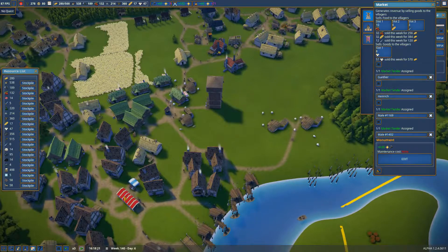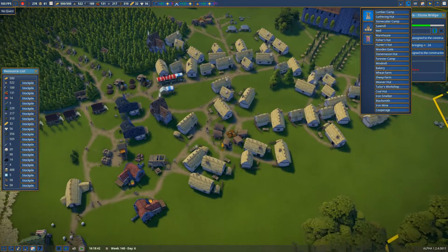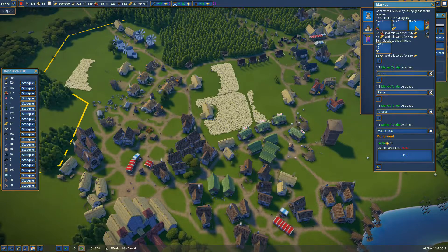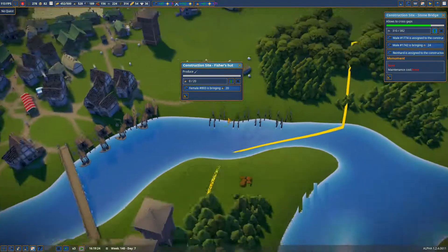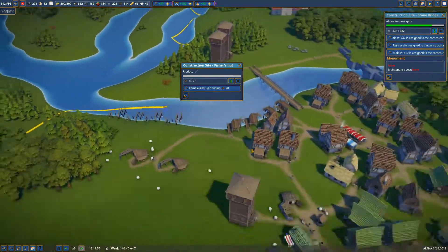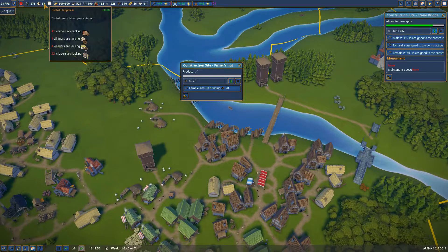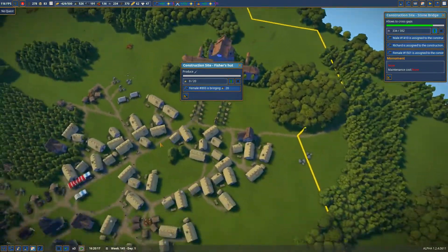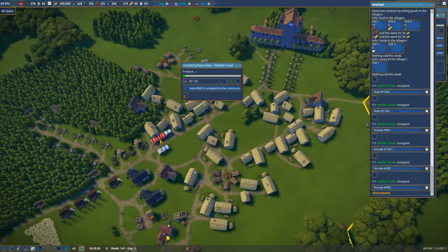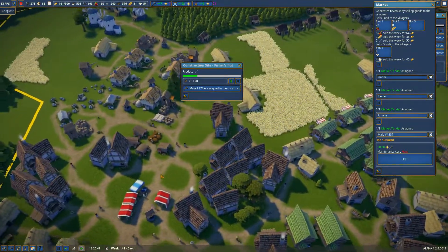In my markets, I have fish in this market over here, I have fish in this market over here with no fish to sell, and I do not have fish in this market over here — that's the problem. That's one of the issues we're having right now. Once we get these Fisher's huts built, that will give even more fish. Hopefully that will help with the hunger, because it's not just that we're lacking food — they don't have access to all the kinds of food available. We have six bread in there, zero bread in the other, unfortunately.